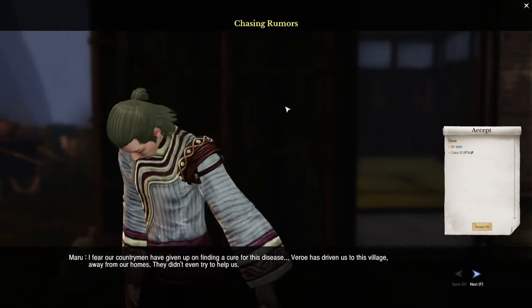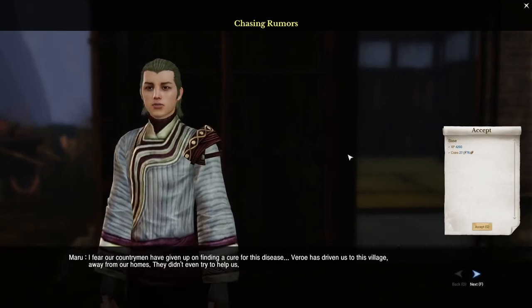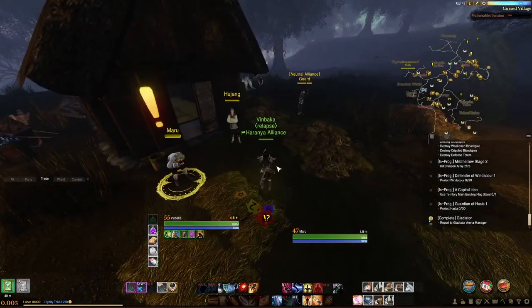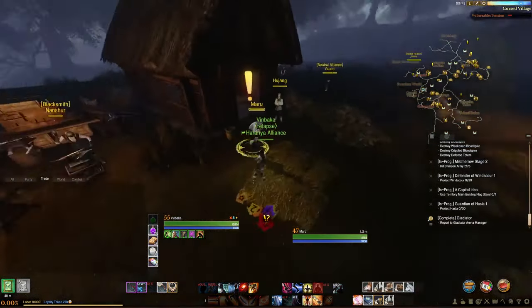There are about three quests in this quest line. You keep doing these quests until you finally get the identifier for the nodachi, staff, or one-handed sword. That ends the quest lines for Hasla.